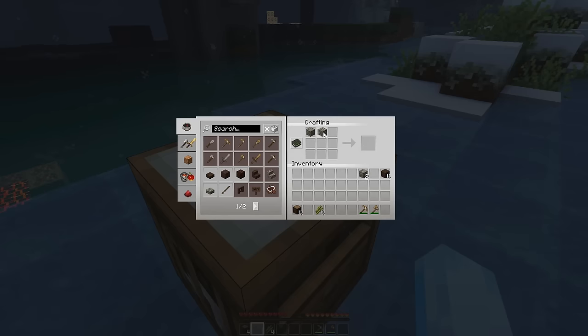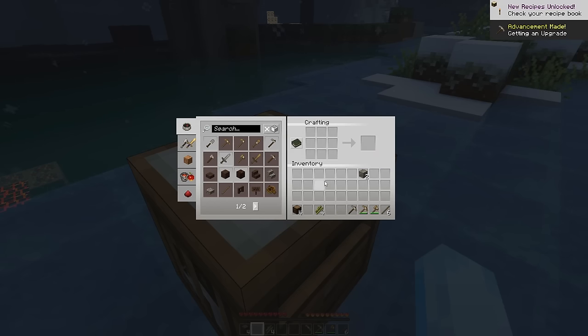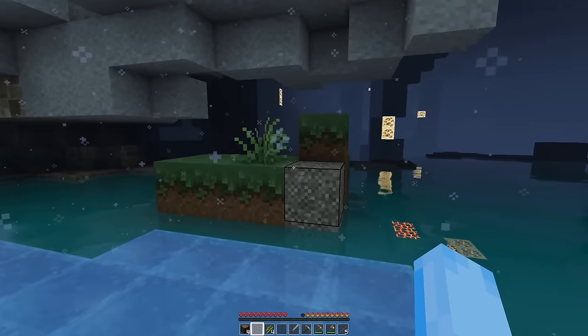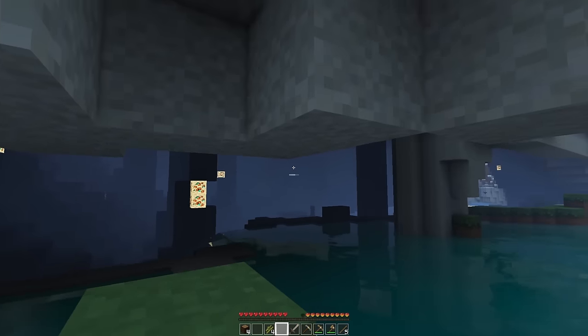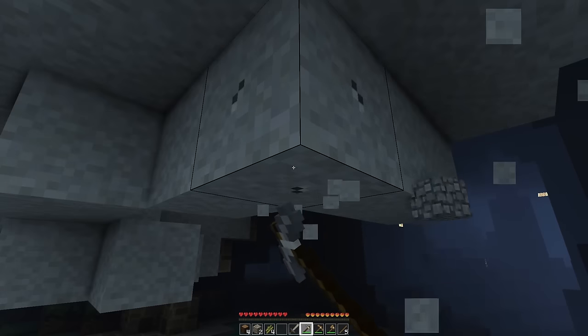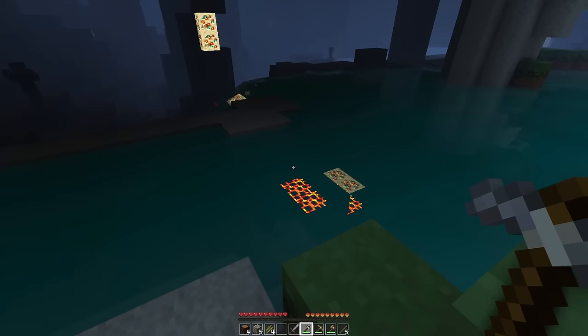We need more sticks, then a pickaxe and a sword I guess. We're on easy mode so there are mobs but hopefully they won't be too much trouble. There probably will be honestly because we don't have armour. I see a zombie and a creeper.